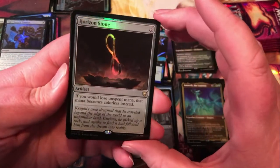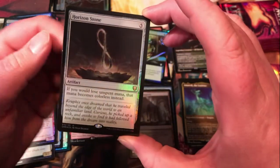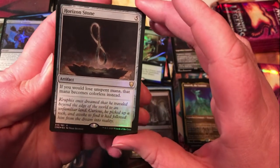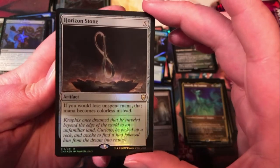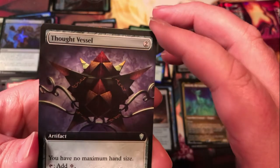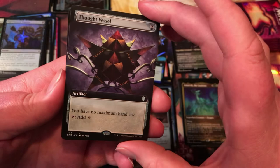Foil Horizon Stone — 5 mana for an artifact; if you would lose unspent mana, that mana becomes colorless instead. Definitely something that's going to find some uses out in the world. Thought Vessel — nice extended art; you have no maximum hand size and it taps for a colorless. Cool card, nice to get the extended version.